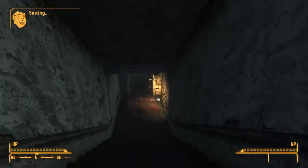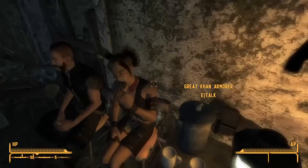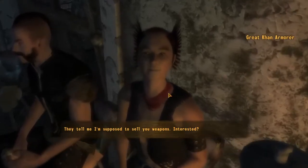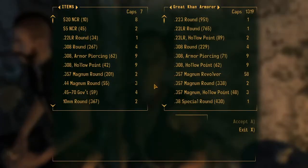If you're accepted by the Great Khans, you can sell weapons to their armourer. The disadvantage is they don't have many caps and are a little bit of a walk from the nearest fast travel marker. However, they buy and sell items at a one-to-one ratio, which means you can always get the full value for any item regardless of your barter skill. They also stock lots of ammo and some weapons in poor condition.